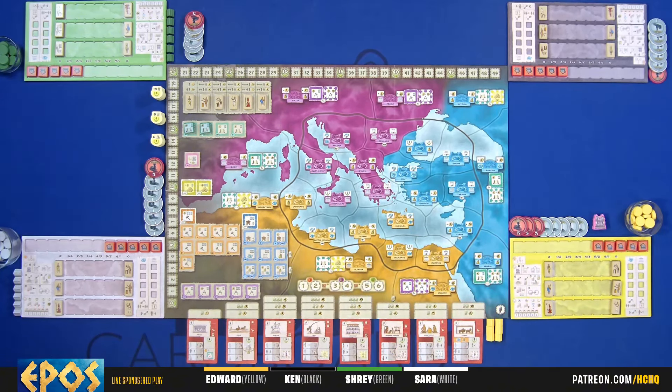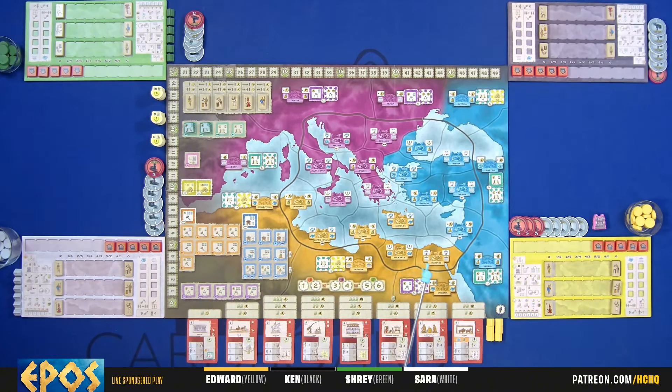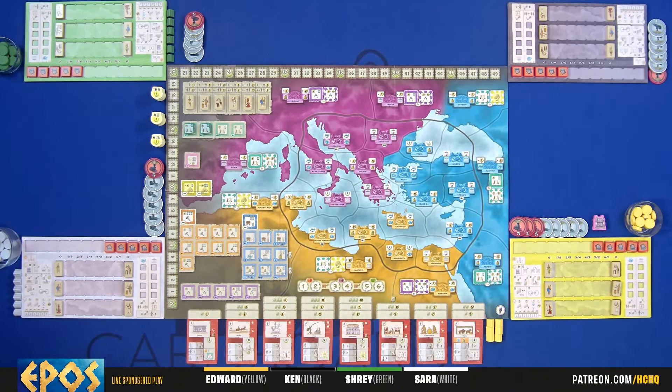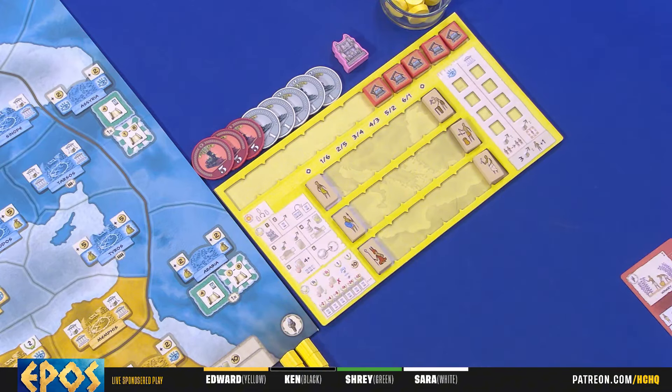The game takes place over three epochs. Within each epoch there are two rounds, and within each of those rounds there are two phases: effectively a take-actions phase and then a reset/get-income phase - a flourish phase and a reform phase.